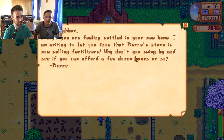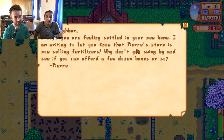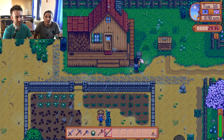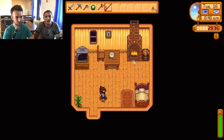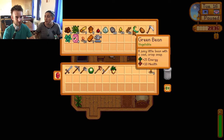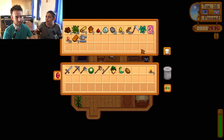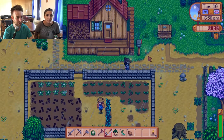Let's check the mail because we're getting mail on a daily basis. Hey neighbor - Pierre's store is now selling fertilizers. We'd already spotted that because he's definitely selling new speedy grow sort of stuff. Maybe we'll wait until we get this next batch done, and then get some fertilizer to try and speed things up to get another harvest in right before the end of the season.